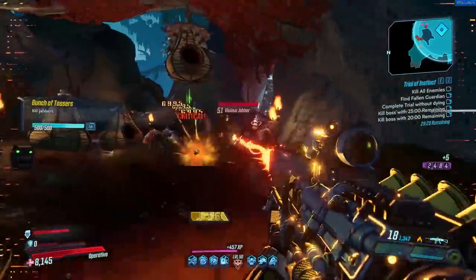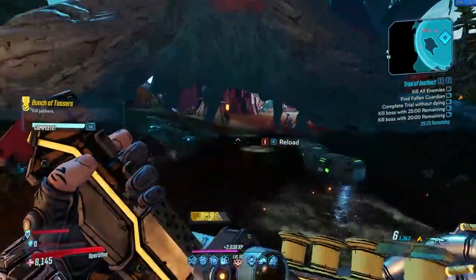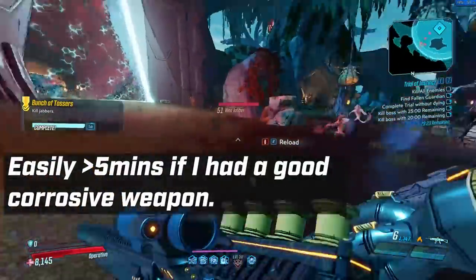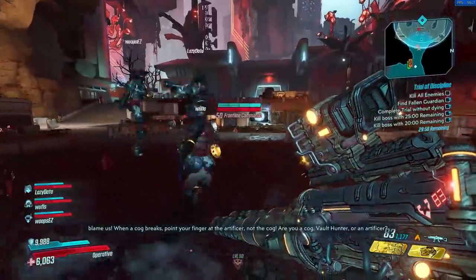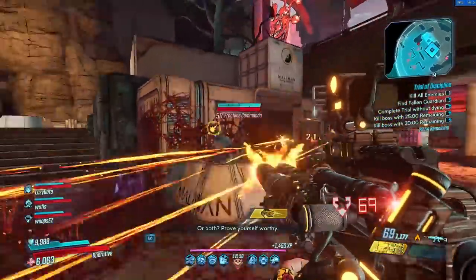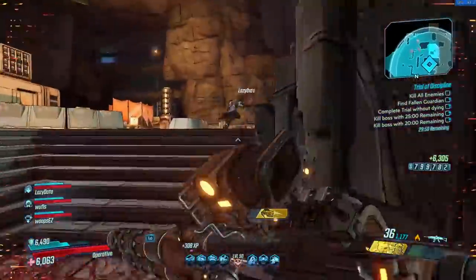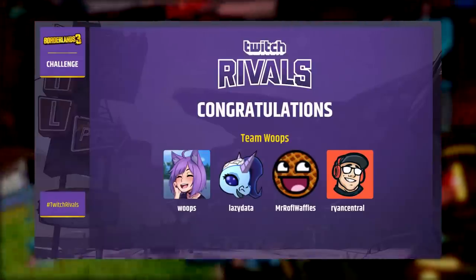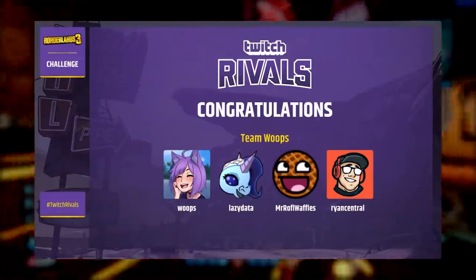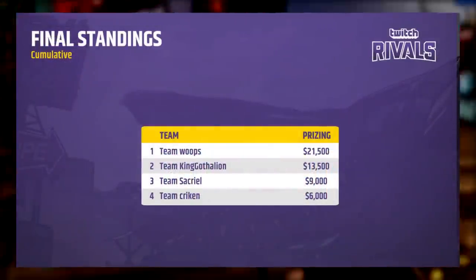I have two versions of this build: one for solo play — in the gameplay you're seeing in the background, it's just me on Mayhem 3 beating this in less than 10 minutes, which I think is a feat in itself — but also I ran a group build in the Twitch Rivals tournament where teams of four raced to complete all the proving grounds on Mayhem 1, 2, and 3 fastest with a points-based system, and we won. We won the full team prize of $20,000 — about as esports as it's going to get.